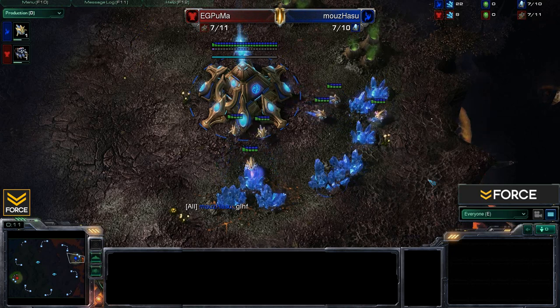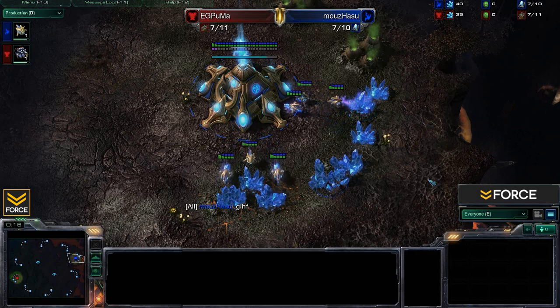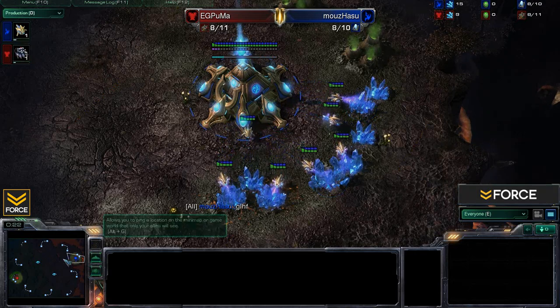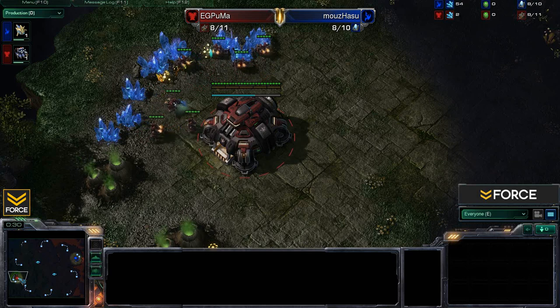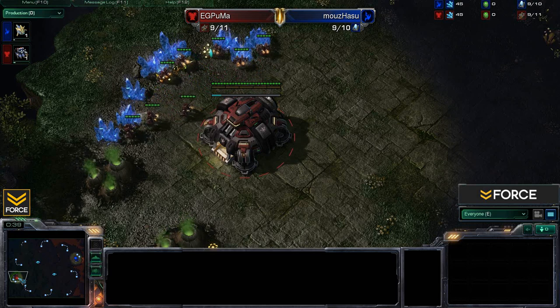Today's matchup will be between EG's Puma and Mouse's Hasu. We are on the map Duel Site. Over here in the right-hand position is Hasu as our blue Protoss player, and right over here in the far left-hand position we have Puma as the red Terran player. Puma versus Hasu, Terran versus Protoss, game number one in the series on the map Duel Site.